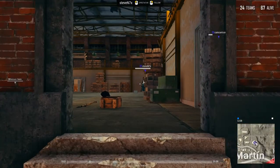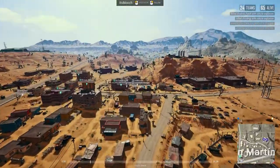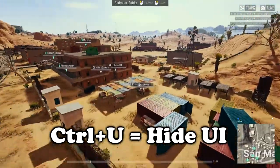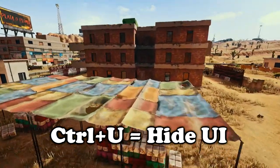Now let's say you're capturing all this stuff but the name tags are getting kind of pesky — it doesn't look very immersive having all these name tags on the different players. The way around that is you press Ctrl+U, and that will remove all UI from the video.